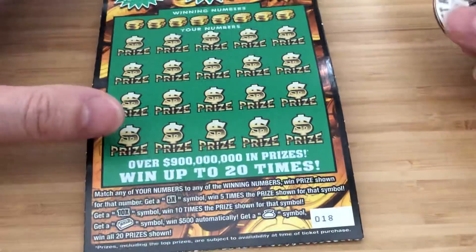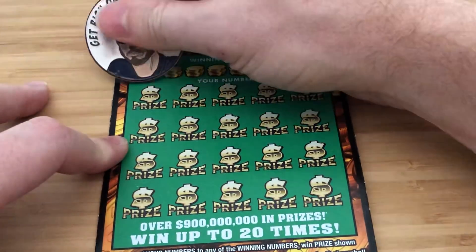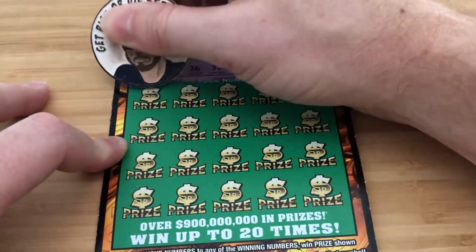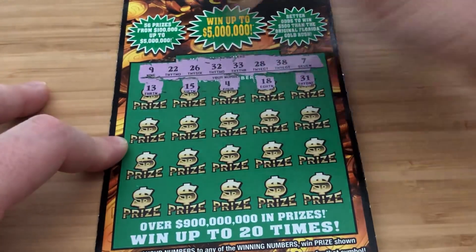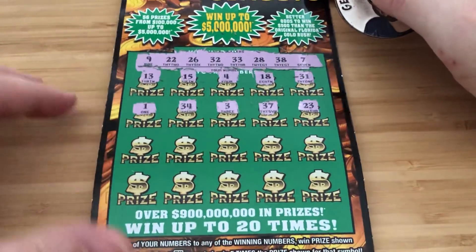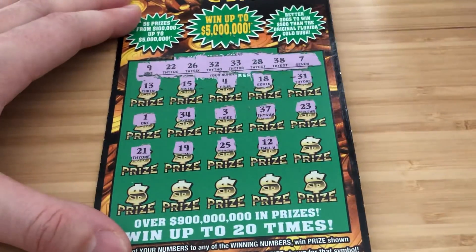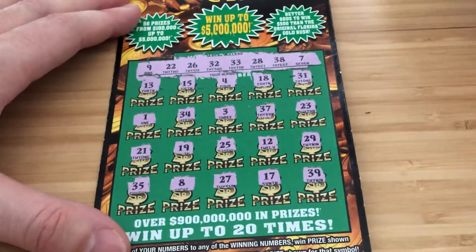Next up we have the $20 Gold Rush Classic, ticket number 18. 5x, 10x, the gold bar — if you hit that you get $500 automatically. And the money bag — you win all the prizes. Numbers: 9, 22, 26, 32, 33, 28, 38, 7, 13, 15, 4, 18, 31, 34, 3, 37, 23 — two rows left — 21, 19, 25, 12, 29, 39, 27, 17, 8, 35. No dice.